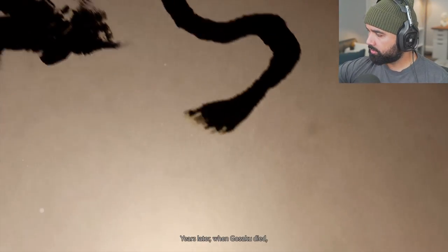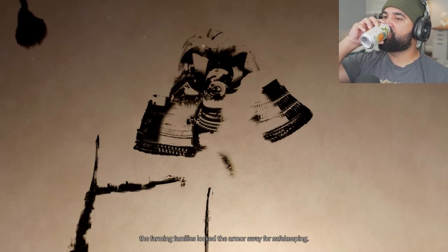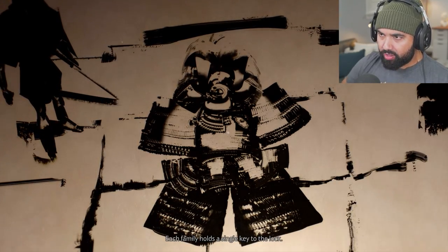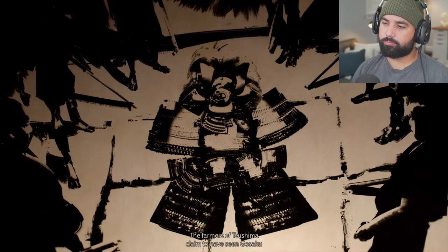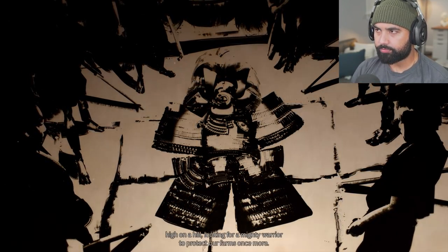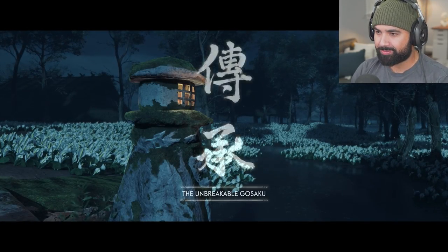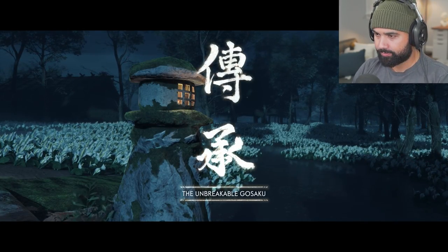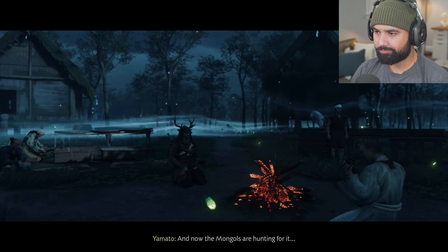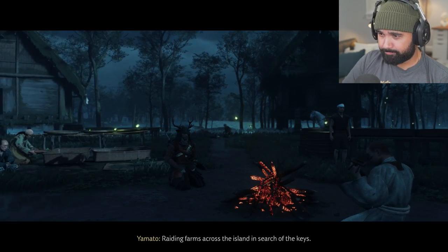Years later, when Gosaku died, the farming families locked the armor away for safekeeping. Each family holds a single key to the lock. Now terror stalks our island again. The farmers of Tsushima claim to have seen Gosaku high on a hill looking for a mighty warrior to protect our farms once more. I love these mythic tales, bro. The unbreakable Gosaku. This is really cool.